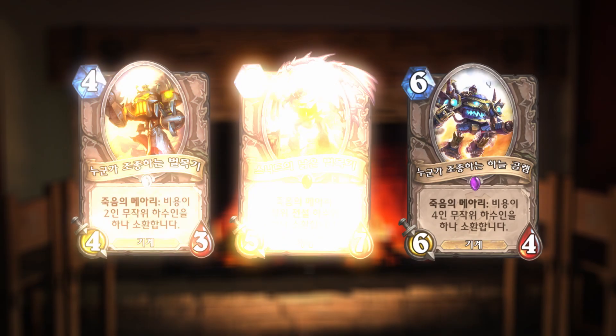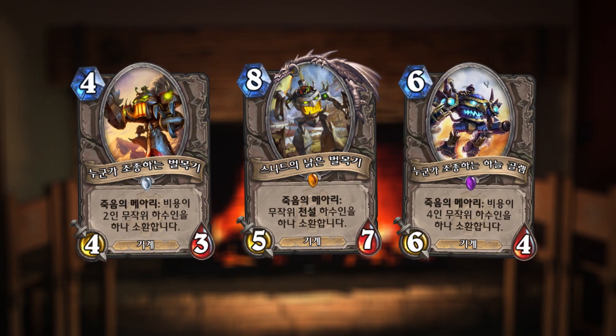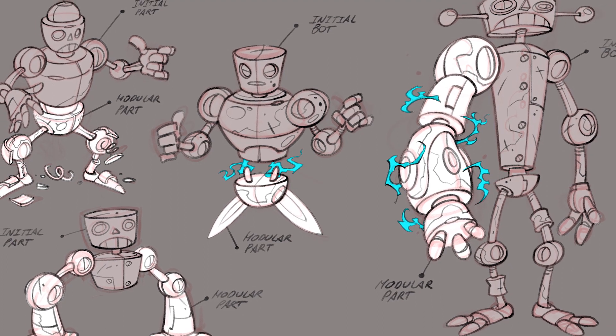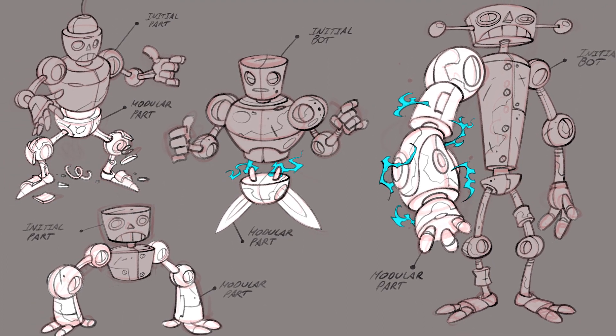When we started work on the Boomsday Project, we knew we wanted to bring mechs back in a big way. We were looking for a mechanic that celebrated mechs but felt different than playing those from Goblins vs Gnomes. We initially had the idea of these mechs that could plug and play into each other. What we came up with was a mechanic we called Modular, and we tried a lot of different implementations. One was a choose-one type effect where you were presented with a choice to play it as a minion or attach it as a buff.